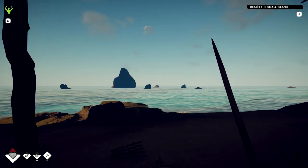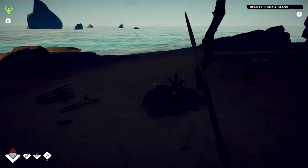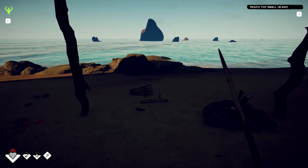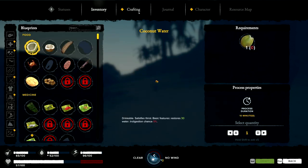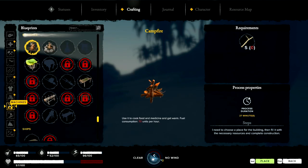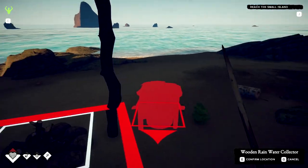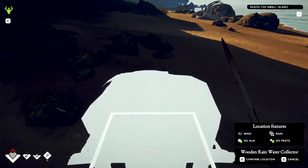Hello everyone, welcome back to Survival: Fountain of Youth. We made a home and we're sleeping now. Let's build our water collector - the rain collector. Let's get it placed right here, out away from our house.